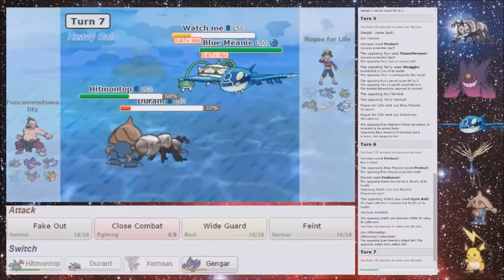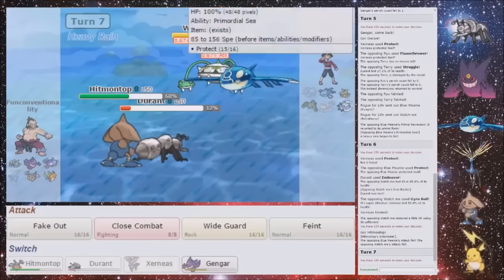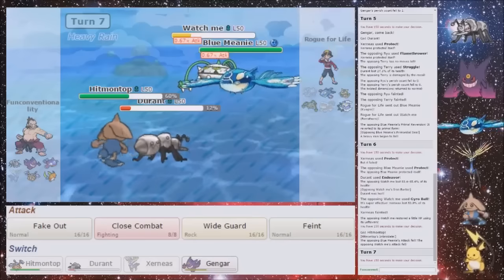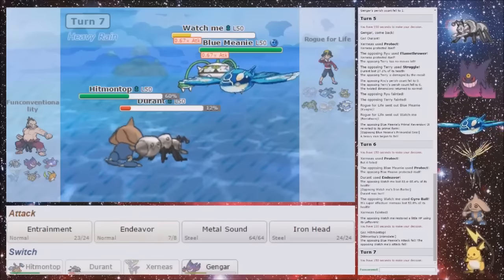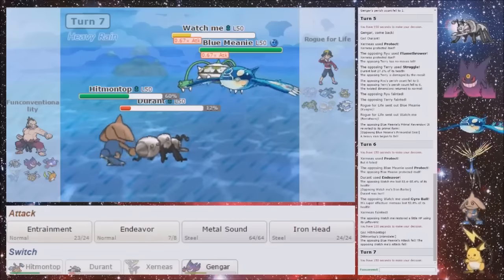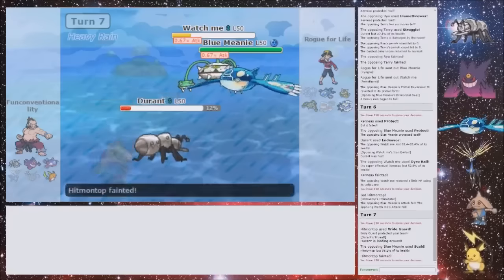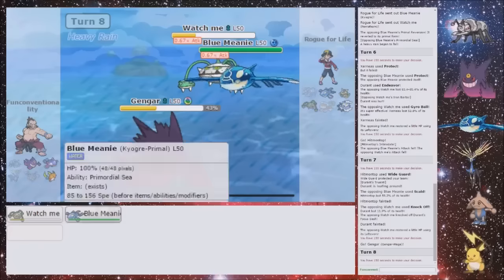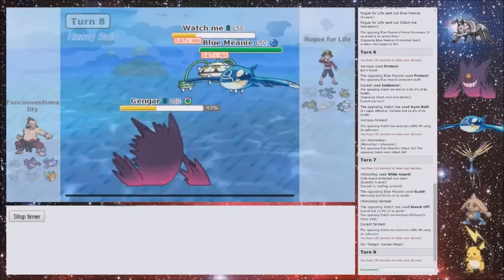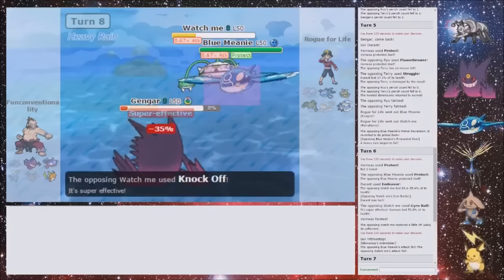Am I gonna be faster? I'm surely faster with Hitmontop. I'm gonna Wide Guard because I'm expecting to Protect from the Ferrothorn. And I'm just gonna do nothing with Durant. He didn't Protect, so that's a shame — and he did Skull Bash as well. So Close Combat again would have just won. That's a shame, because I can't win now. Just a Dazzling Gleam — that was poor. I'll have just Dazzling Gleamed. Endeavor would have still taken him down to the same. But yeah, that was poor.